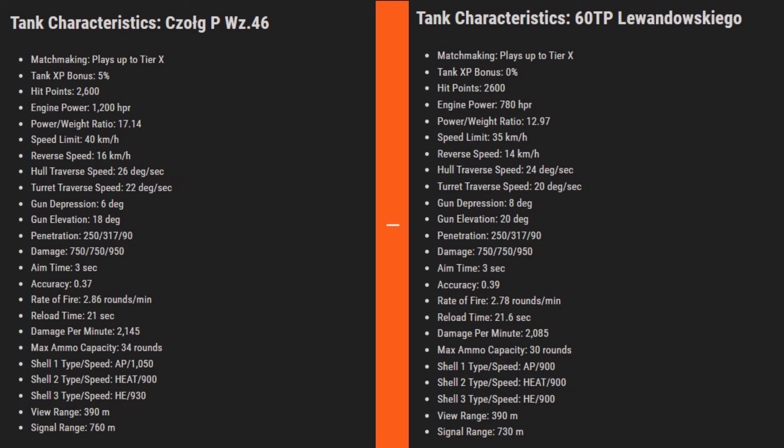Aim time and accuracy are slightly better for Chog, as is the reload, resulting in better rate of fire and damage per minute - though not by much. Chog has four more ammo rounds, probably to compensate for less gun depression. Notably, even though they have the same alpha and penetration, the AP shell velocity of the standard round is 1050 for Chog versus 900 for 60 TP. Same HEAT shell velocity, but 30 m/s faster for Chog. View range and signal range are identical.